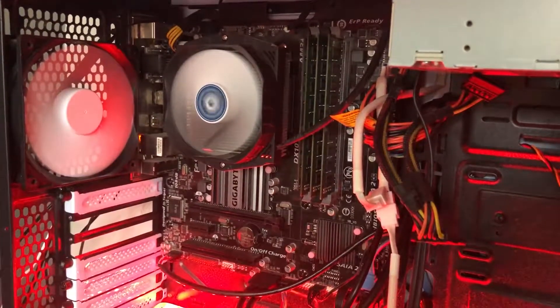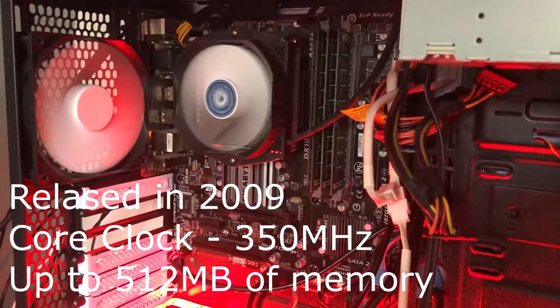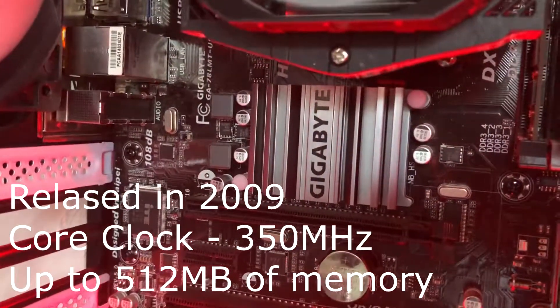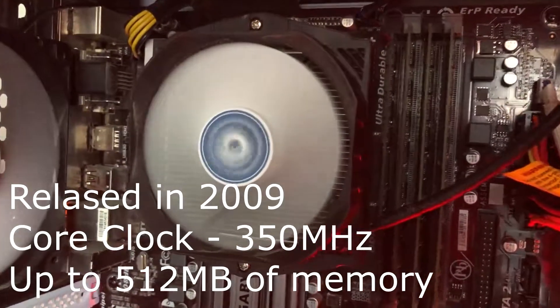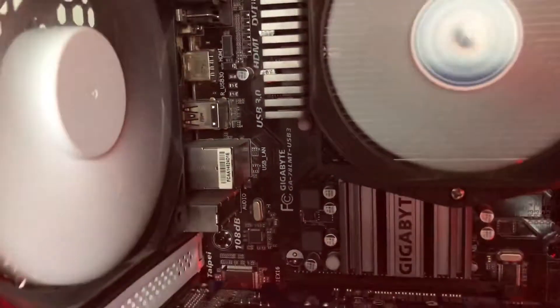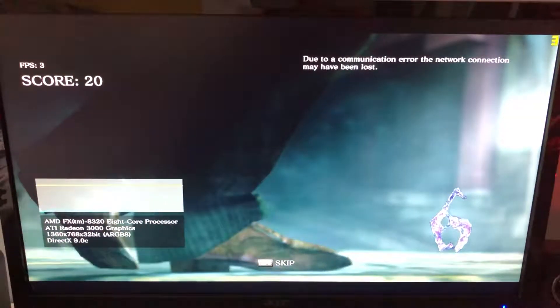From the problems in last week's video came this video. I decided to test my onboard graphics, the Radeon 3000. They were released in 2009, have a core clock of 350 megahertz and up to 512 megabytes of memory because it's shared with the RAM. This is my motherboard — you can see the model there — and this is an IGP graphics chip.